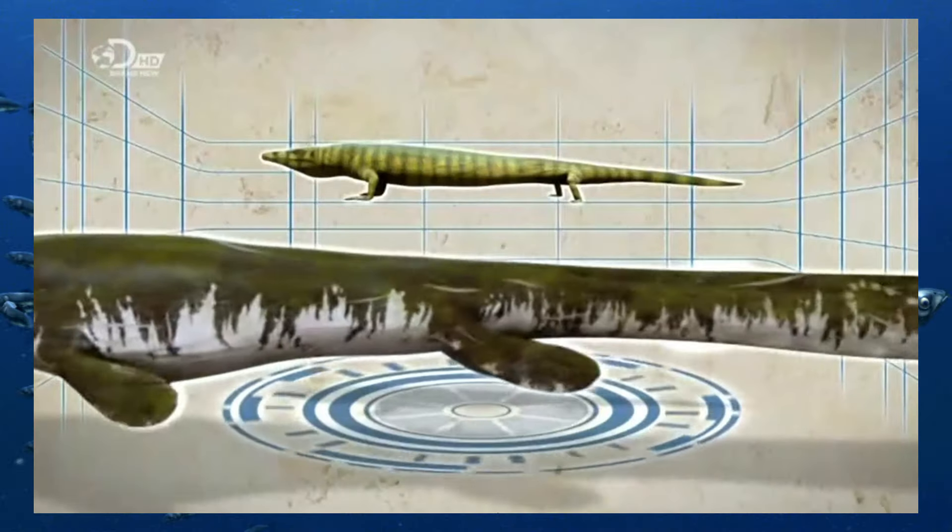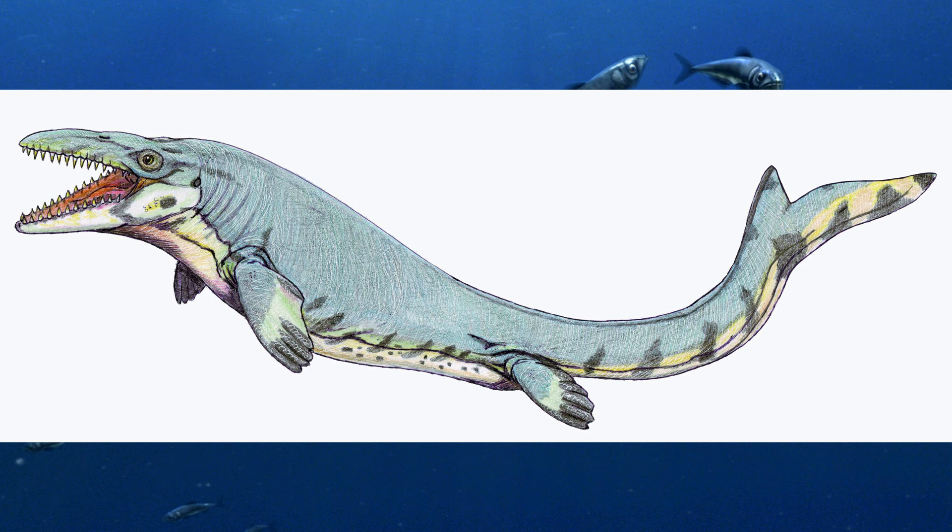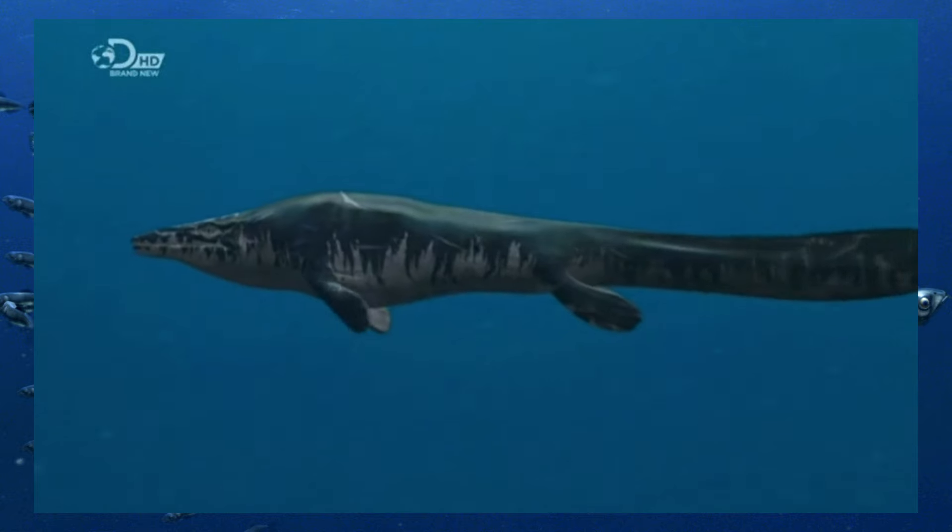On a more peaceful note, mosasaurs are now known to have tail flukes, which would have helped propel them through the water. Finally, something we can all agree on.